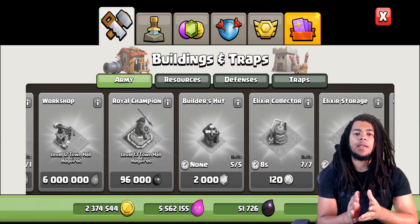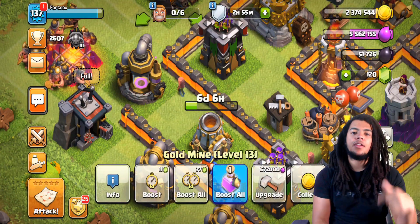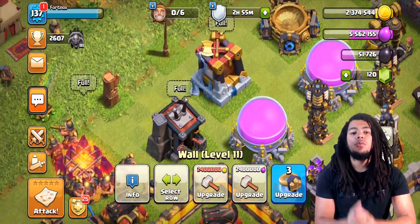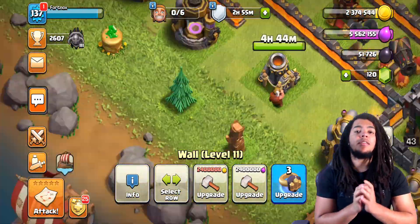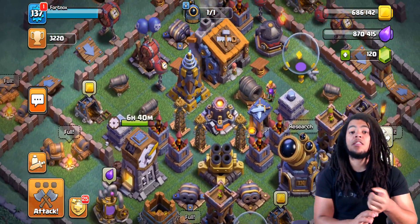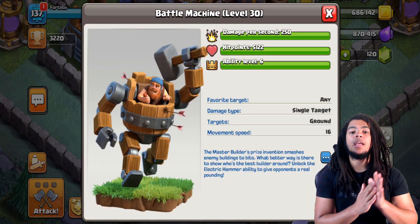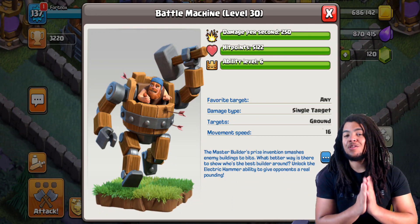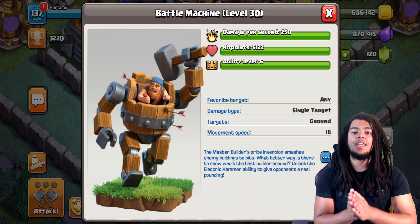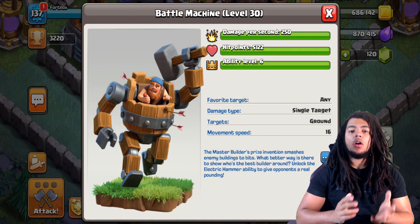Generally speaking you only have five builders, but you can get a sixth builder — I'll link that video in the description below. To get the sixth builder you need to spend gems in your builder base, specifically on your battle machine, because it takes the longest to upgrade. Your second most important gem spend is the battle machine in the builder hall, and you want to save those gems for the last few levels.